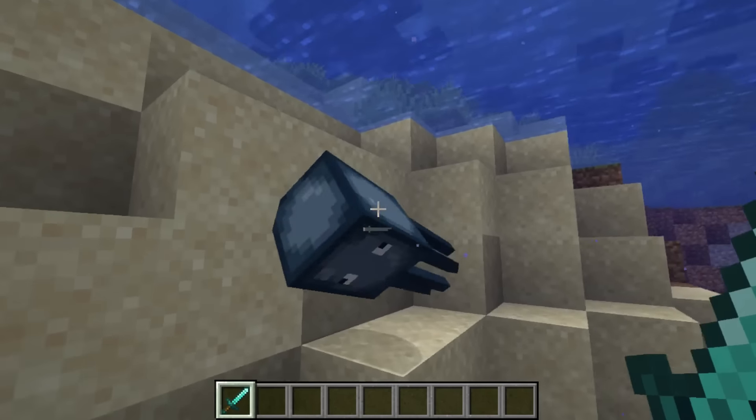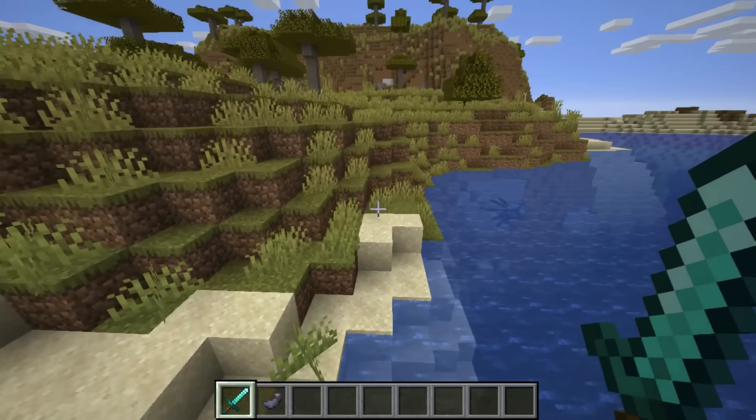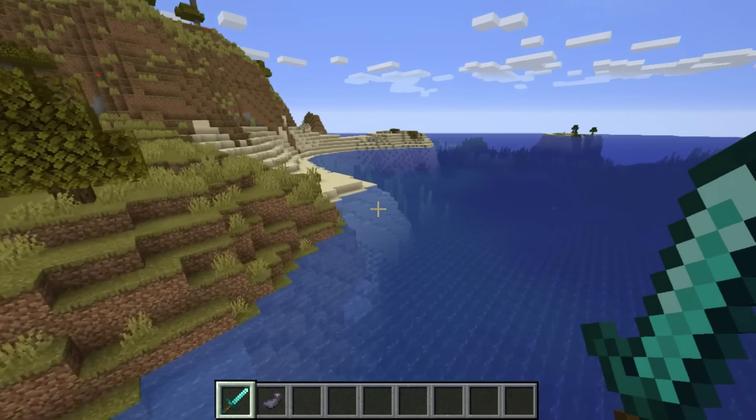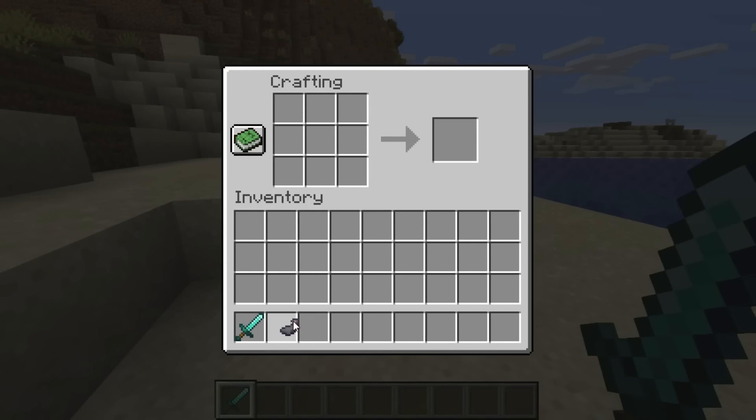Give them a couple of whacks with your diamond sword and you should find that they drop something very useful — it's an ink sack. If you come to a crafting table, or even in your own crafting inventory, pop in your ink sack and you will get black dye.